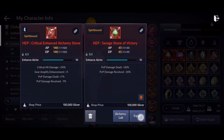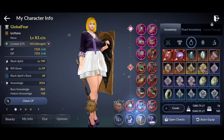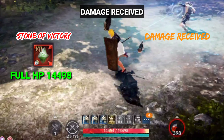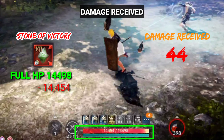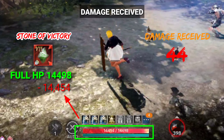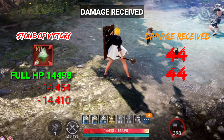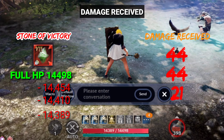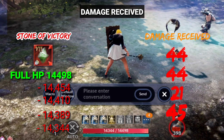Now let's test the damage received, or defense, starting with the PvP stone. My full HP is 14498. After receiving damage, my HP is 14454 — I received 44 damage. The second damage is 40, the third is 21, and then 45.